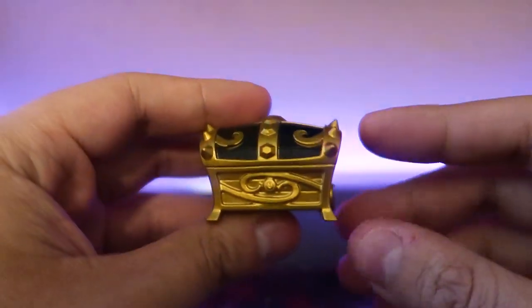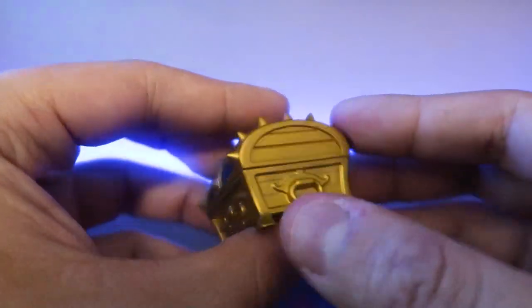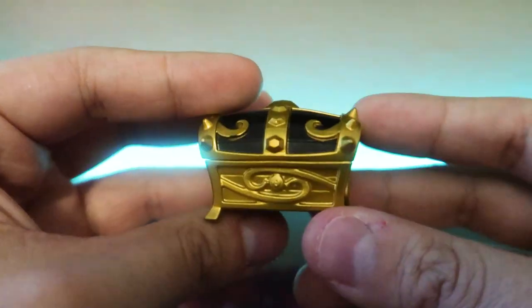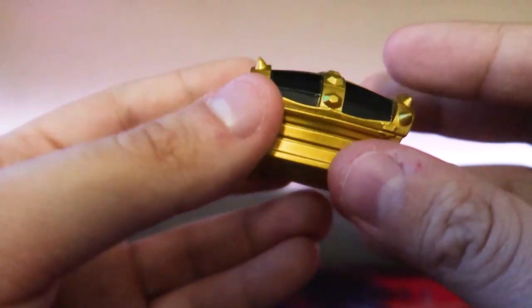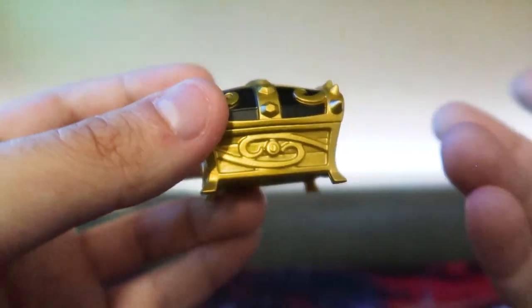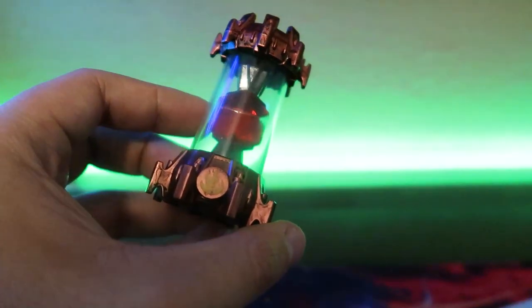This is the Imagineite Chest that you get from blind packages — you put it in the game and you get ultimate stuff to customize your Imaginators with. I think I can use it since I haven't used it in my game yet. Next is the Fire Creation Crystal that I'm sure everybody has because it came with the starter pack, so I'll probably sell this one.